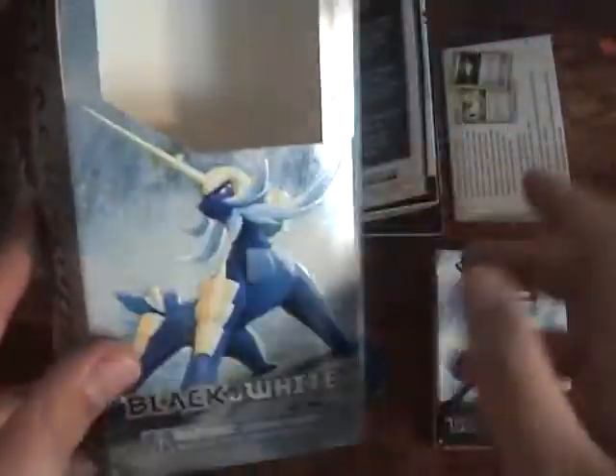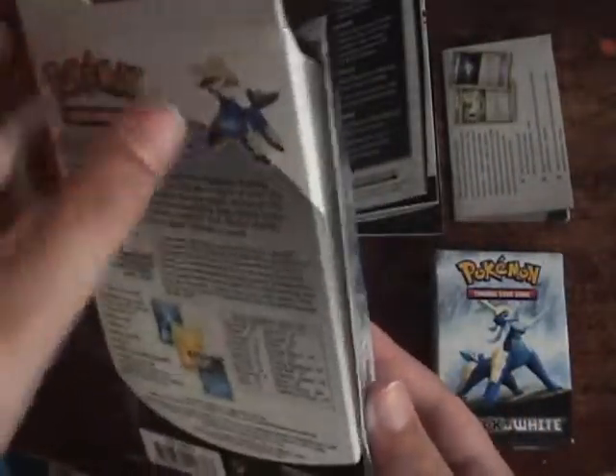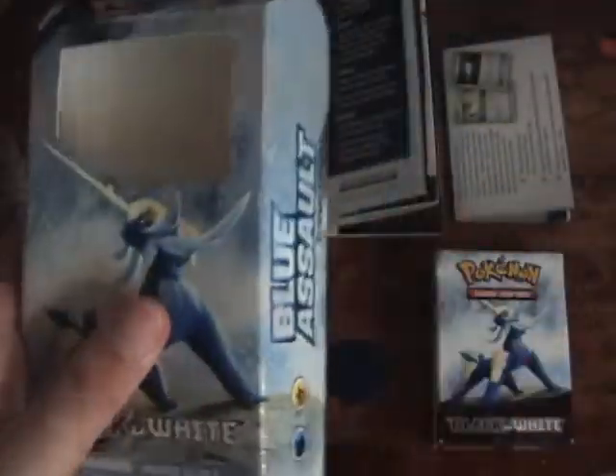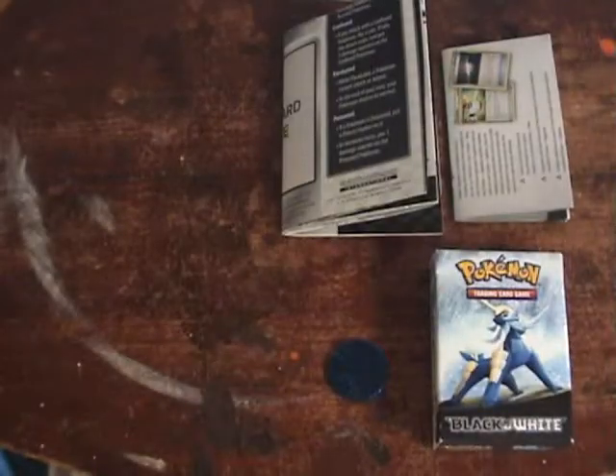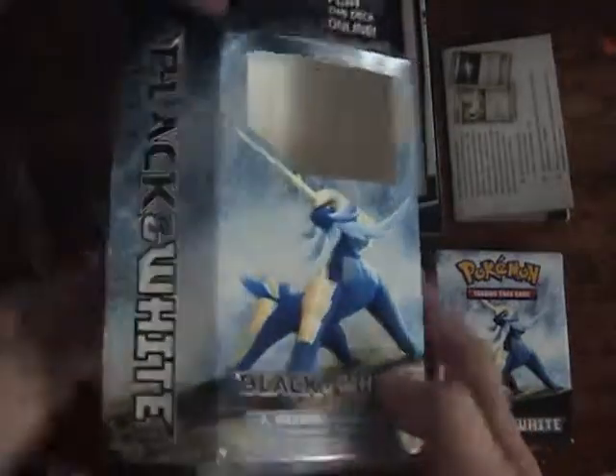That's the box. I forgot to mention it has a window to show off the Samurott card. The new box is more sealed — it doesn't come with shrink wrap around it, which I like because the shrink wrap kind of didn't make any sense. I like this design better because it opens like this, but it's also worse because it looks worse after being opened. So in that sense it's worse, but it's also better.